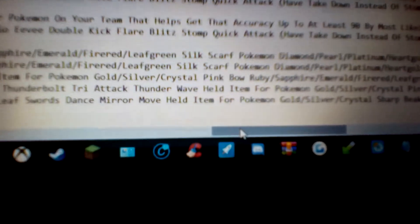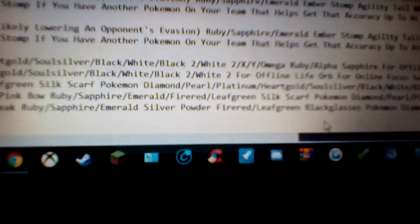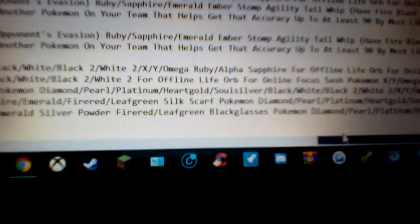For the held item for Pokemon Gold, Silver, and Crystal, you want the Sharp Beak. This boosts the power of flying type moves by 10%. Then for Ruby, Sapphire, and Emerald, you want the Silver Powder — this boosts the power of bug type moves by 10%. And then for FireRed and LeafGreen, you want the Black Glasses, which boosts the power of dark type moves by 10%.